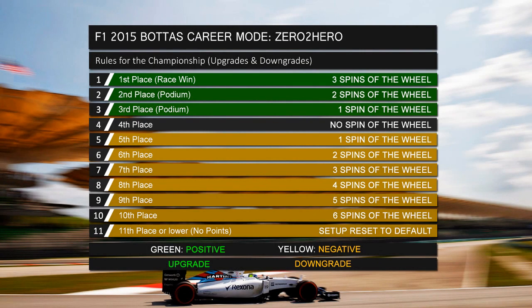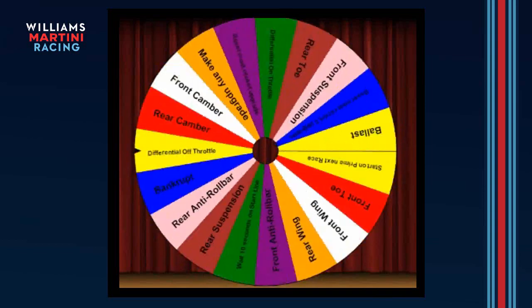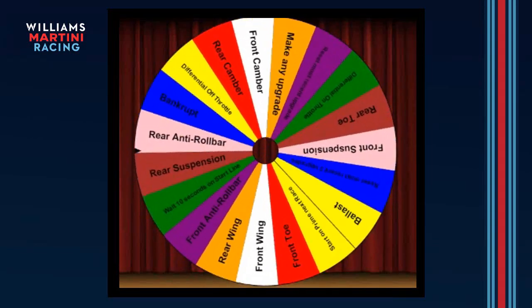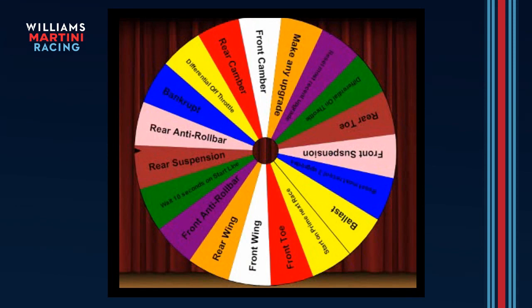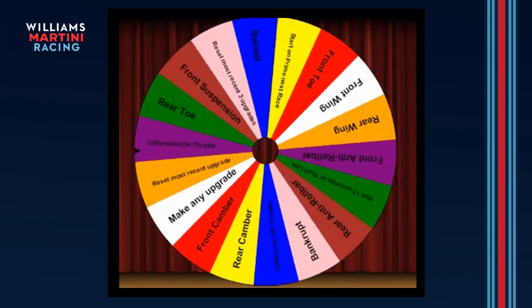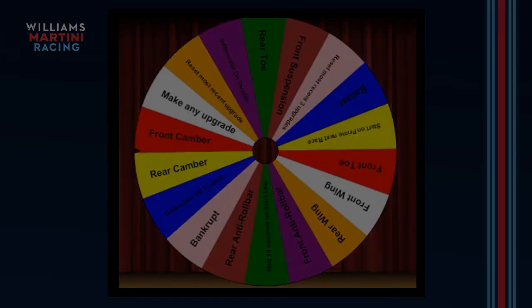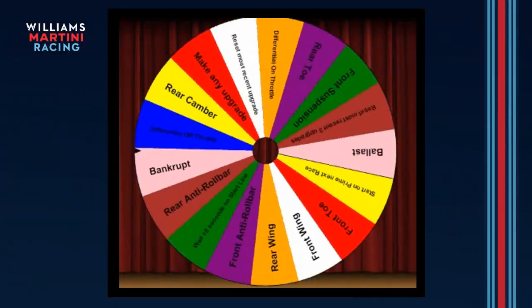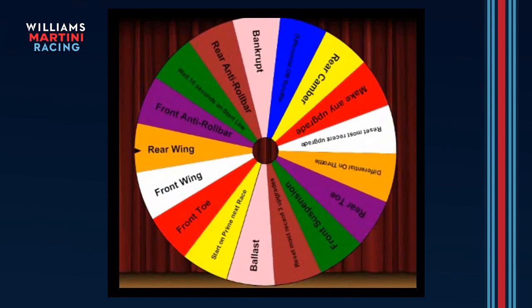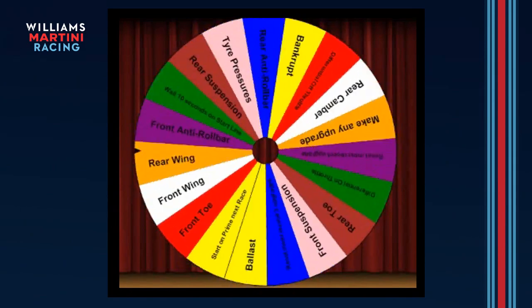Finishing P8 means four spins of the wheel in the negative position — four downgrades for the next race. Spin one: rear suspension goes back to default. Spin two: front camber downgraded. Spin three: rear wing — a big one, especially with Spa coming up. That's going to hurt us really hard. Now spinning for the fourth and final time, hoping it's not too bad...